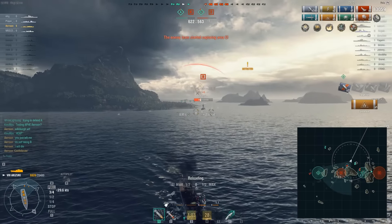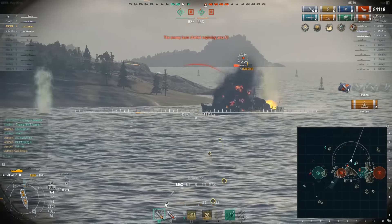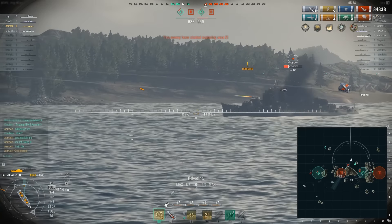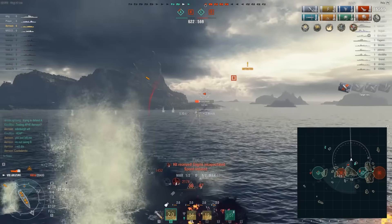Basically, HEAP is giving me this fight for free. I am doing so much damage to this Akizuki while she's doing like nothing at all to me. I've lost like 2,000 HP while she has lost like 10,000 to me.